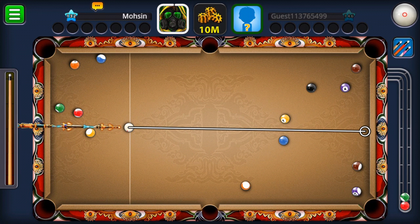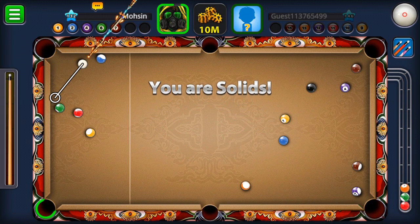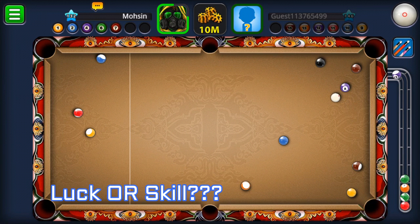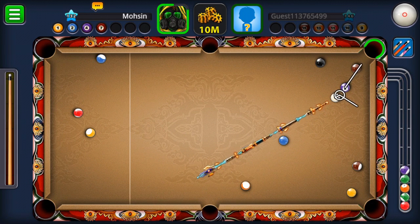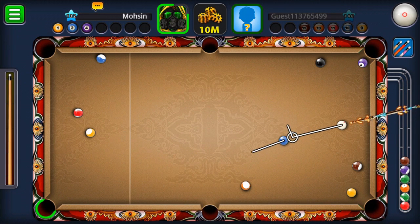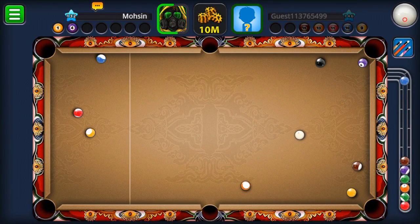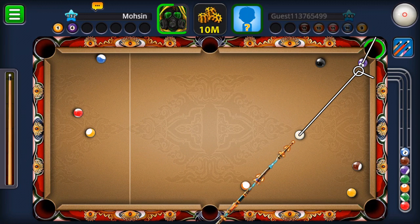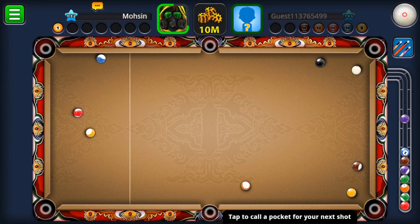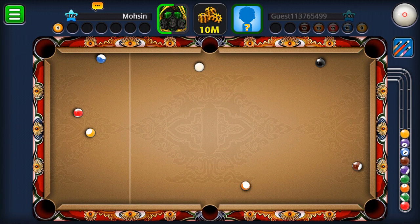There you go — a very nice break. The way I see it, solids are a bit easier, but yellow and blue are going to be a little tricky. We're going to have to play some sort of a cannon. That was a bit of luck and skill to remove that stripe from the corner and get a nice position for the yellow. We can play a stun shot with a little backspin, then get a nice position for the black to finish the game.